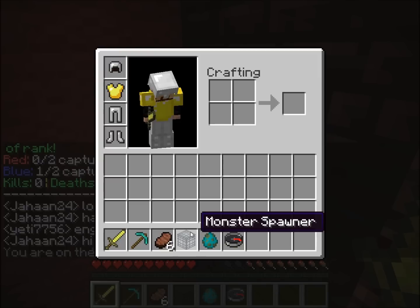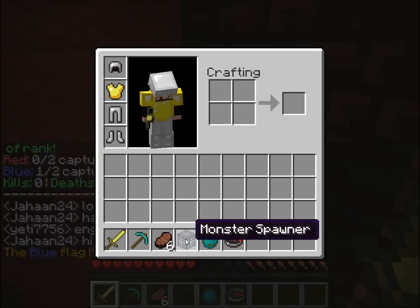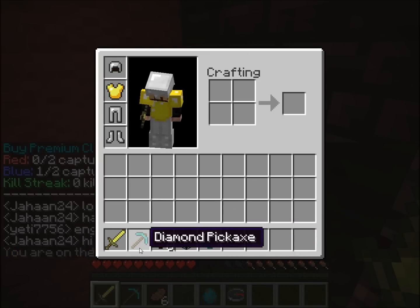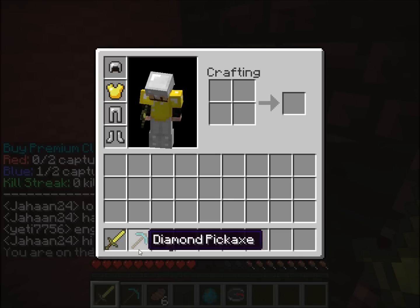You'll also notice that all your mobs will have a variant potion effect on them - that's something quite cool. Apparently level two is at eight killstreak, which gives you blazers. And I don't know whether this is true or not, but apparently at level ten you get an ender dragon egg so you can place that down somewhere, but I haven't got that far yet - that's probably at least a 50 killstreak. You'll have to tell me in the comments section.